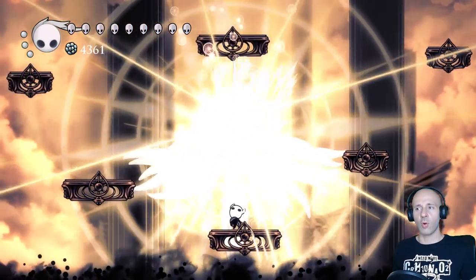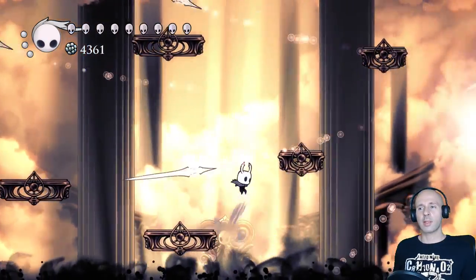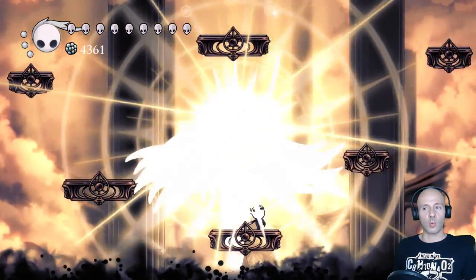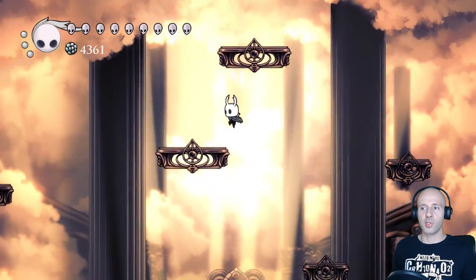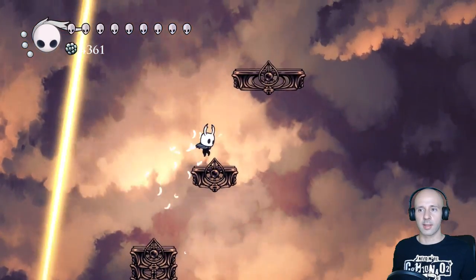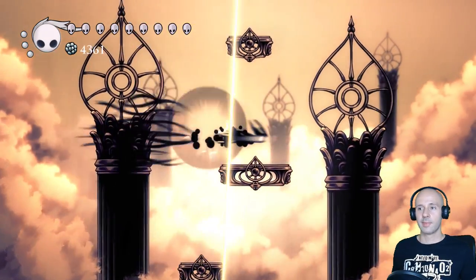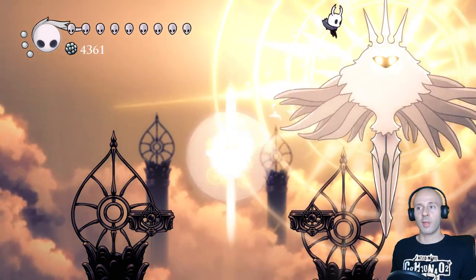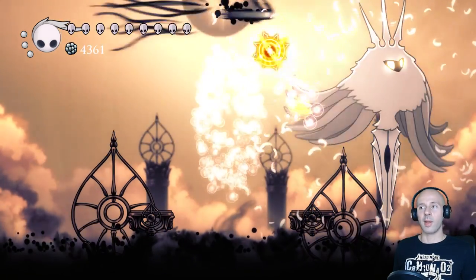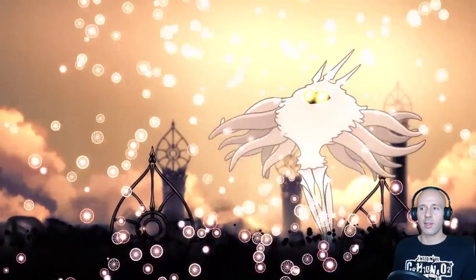Once you climb the platforms, phase 4 begins. This is the part where most of my attempts ended — so many things going on at once and so little space to maneuver. Eventually I had an attempt where the Radiance teleported near the bottom platform twice during her attacks, which gave me plenty of time to burst her down. Then we begin the climb under the constant beam barrage from the Radiance. At this point I felt like my heart was going to burst since I knew how lucky I was getting. All that's left is to start pogo jumping on her head and try to dodge all the light orbs she sends your way. At the end I got lucky again and landed the final blow just before another orb was about to hit me.